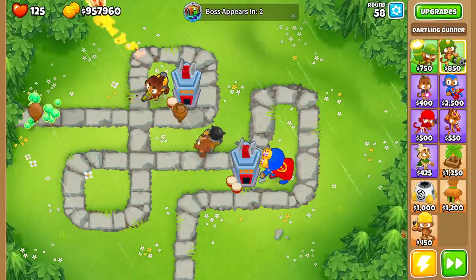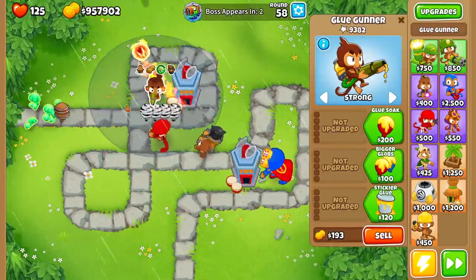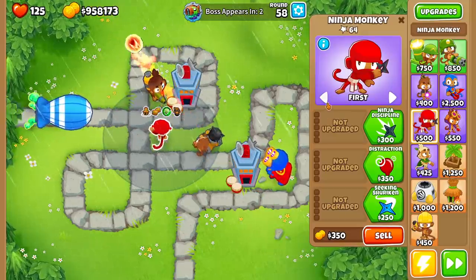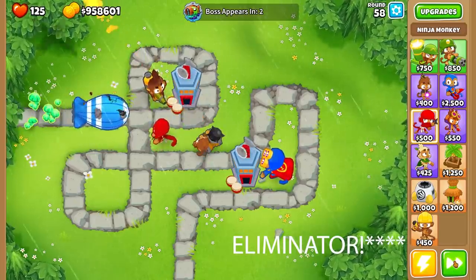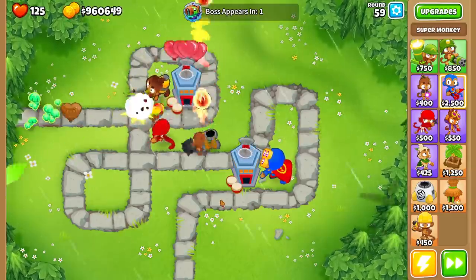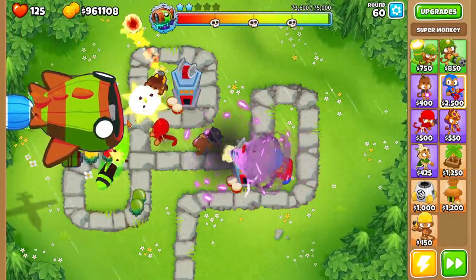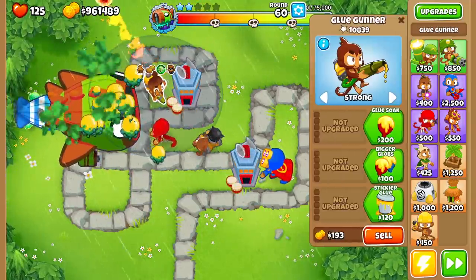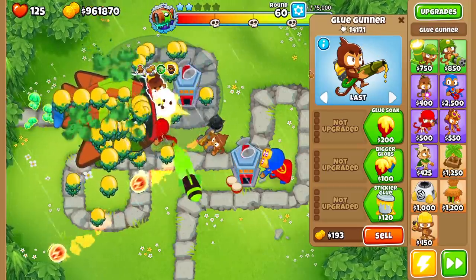We're two rounds away from the second tier of the Bloonarius, and these mobs are getting absolutely destroyed basically instantly. But we still need more MOAB popping power because the glue gun can't actually target the mob itself — so even though it has the MAD missile, it can't damage it directly. Wait — is that the MOAB Assassin? Yes! The pop count is going up by the thousands. That is ridiculous. We should set the targeting to last so it tries to target the boss.